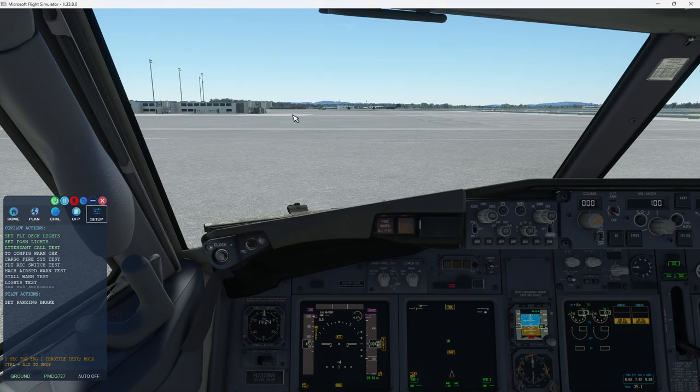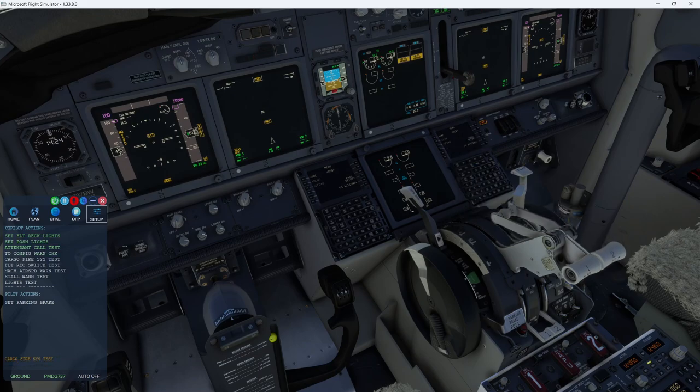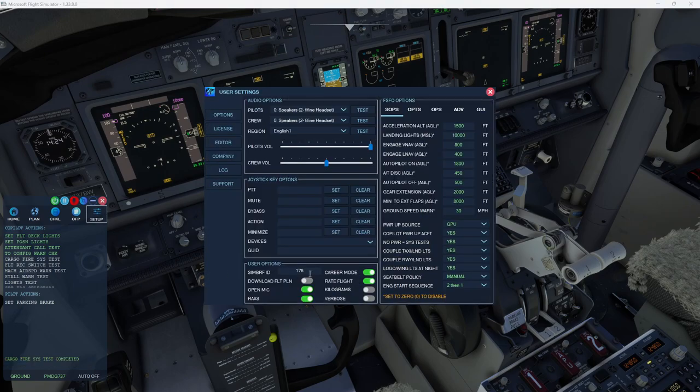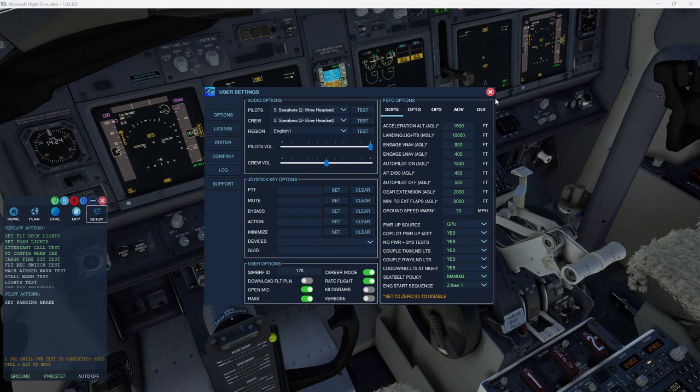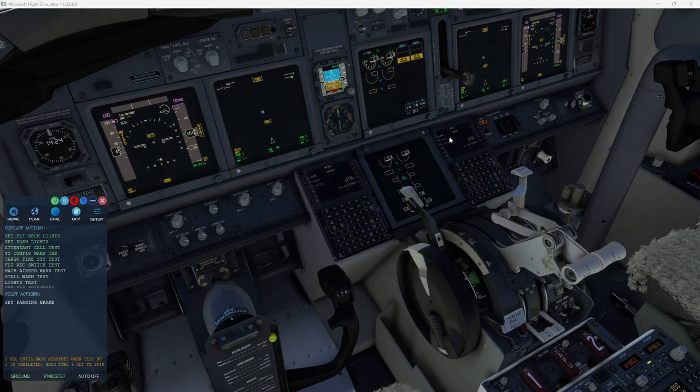Now he's doing the configuration test on the throttles. These tests are the same option as in the prior iteration — it's because 'first flight, no power equals system test: yes.' If this was set to no, regardless of what you have set in the editor, he would not perform these system tests because they're only required for the first flight of the day. The stall warning test does not work right now — I've already got that on my list of things to look at.